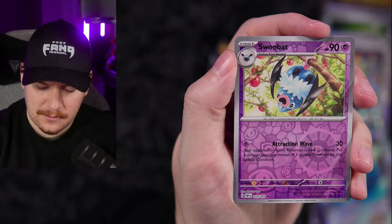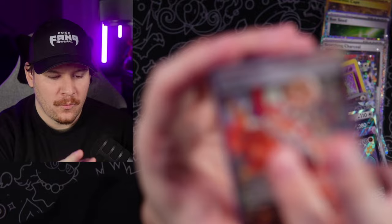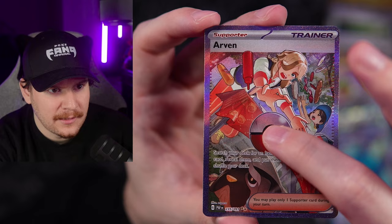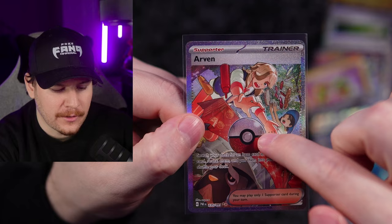Atticus, Swoobat — let's go! Special Illustration Rare Arvin, very nice. And a Professor Sada — my favorite. Look at that! The Pokéballs on the special illustration rare supporters in this set are in the exact same spot on each one. It's very interesting — I think one of them is inverted. Super, super cool.